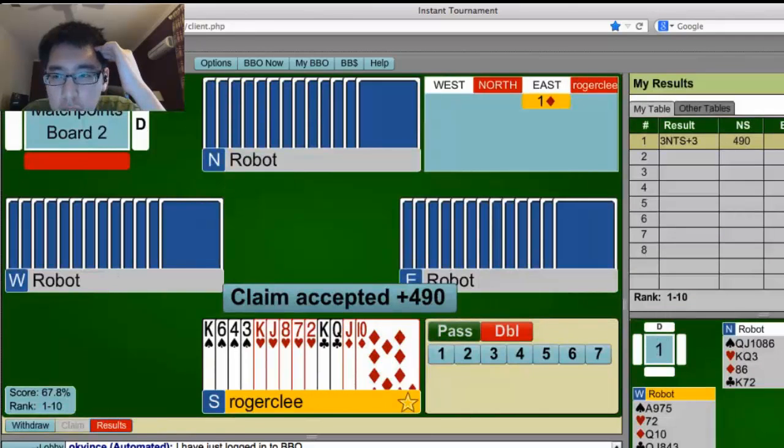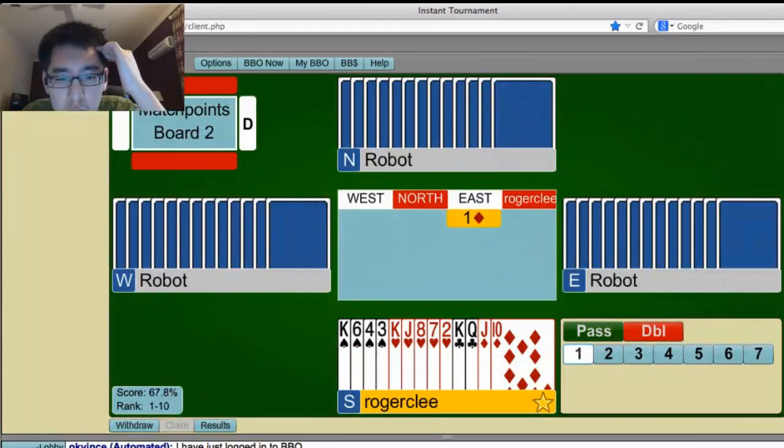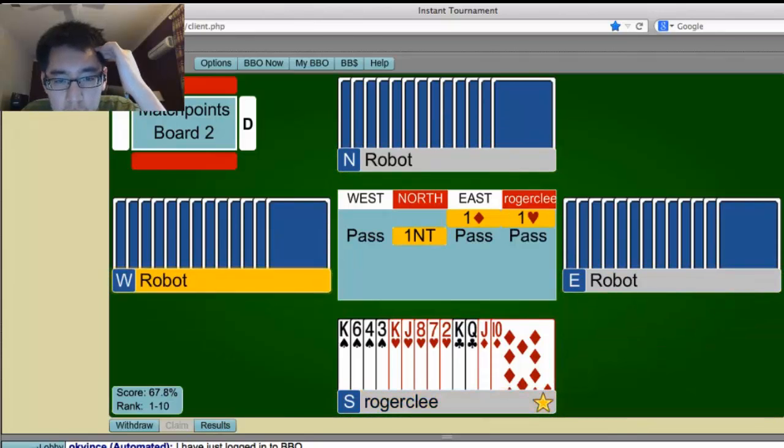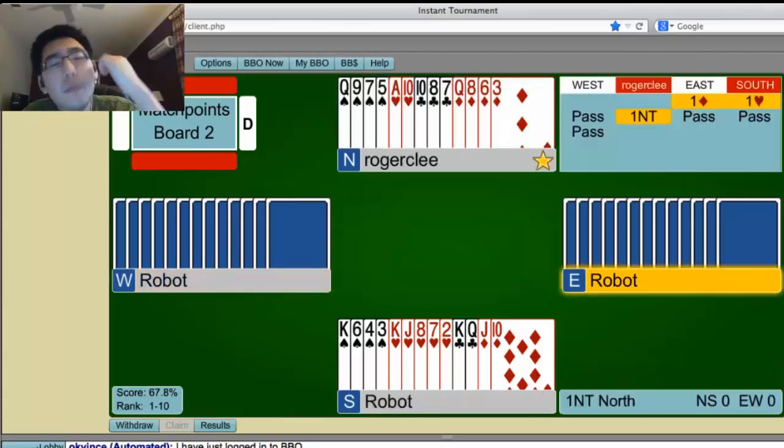Alright, here we have 13. Some strange people might make a takeout double here. This is a pretty normal 1 heart overcall. Can't really do anything over 1 no. Yep, doubling would have worked out pretty well.